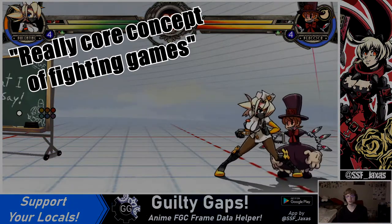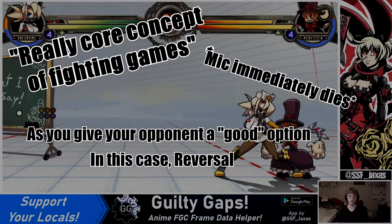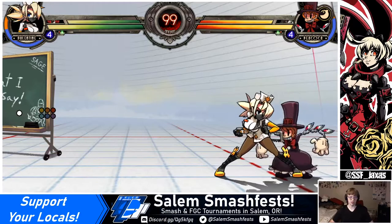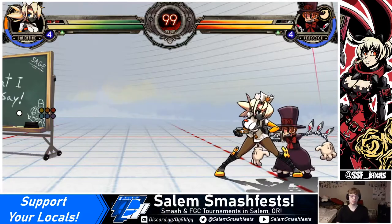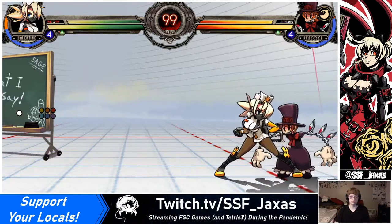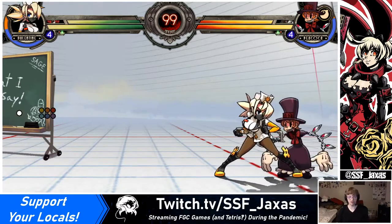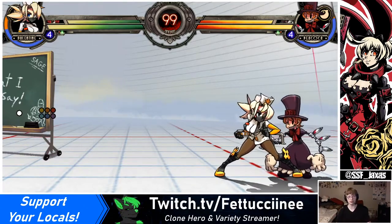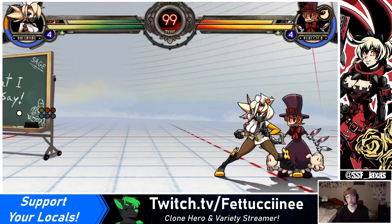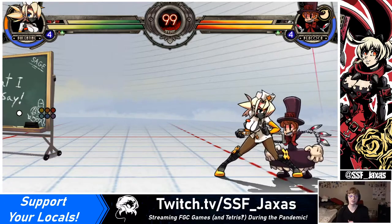The really core concept of fighting games is: as you give your opponent an option — in this case, do reversal — you are taking away others. In this case, things that aren't block or be invincible. As you shift that around, you're like, okay, this time I'm going to run up and block. Now reversal is a bad option, and doing something that is not block or reversal specifically is the correct one. Shifting back and forth between those or around a set cycle is really important for being good at fighting games. That is the core of what you want to do — keep your opponent guessing, never let them get comfortable with how safe an option is.